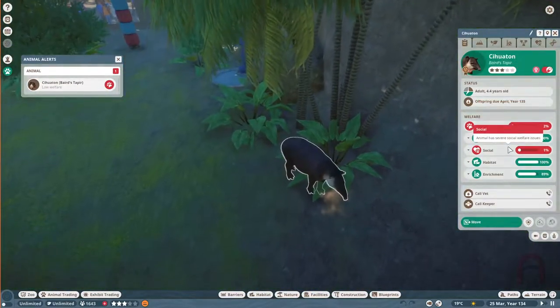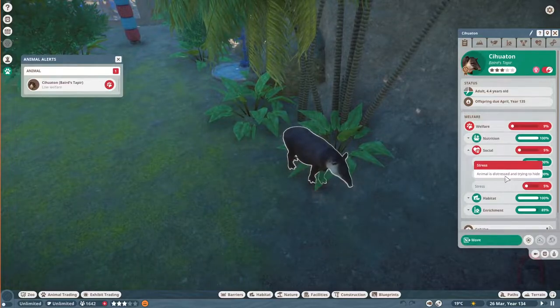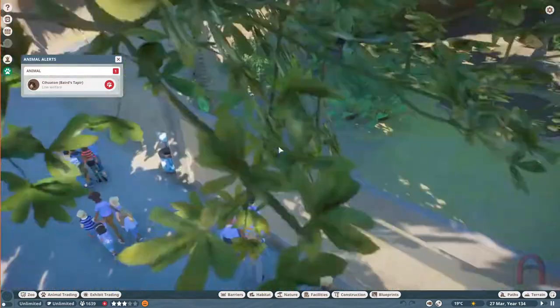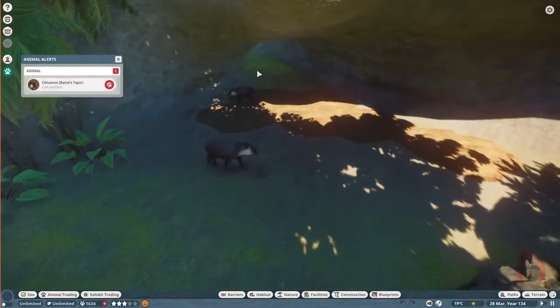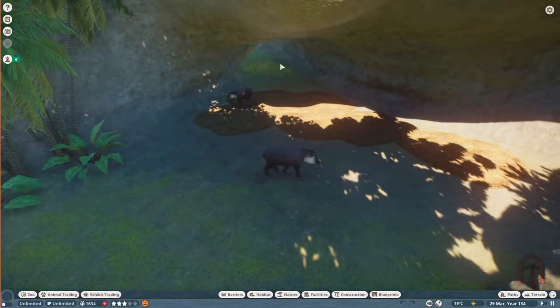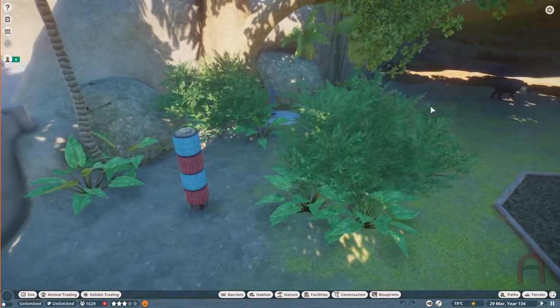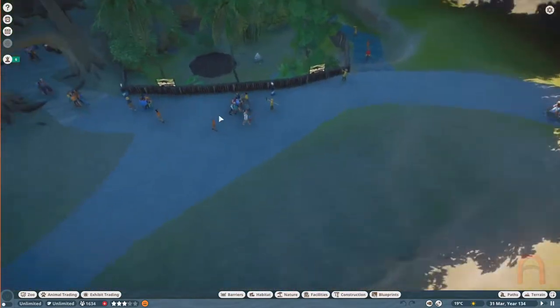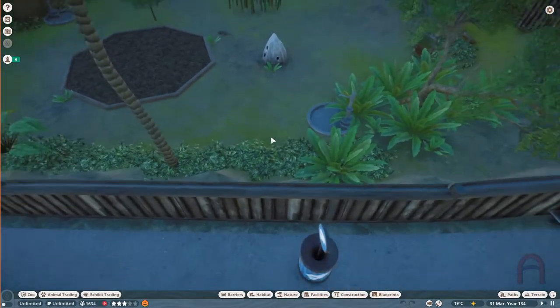The tapirs get stressed a lot very quickly. That's why I gave them this area in the back where they can chill out, but they don't seem to use it. The stress goes away pretty quickly though - they're just very prone to stress.